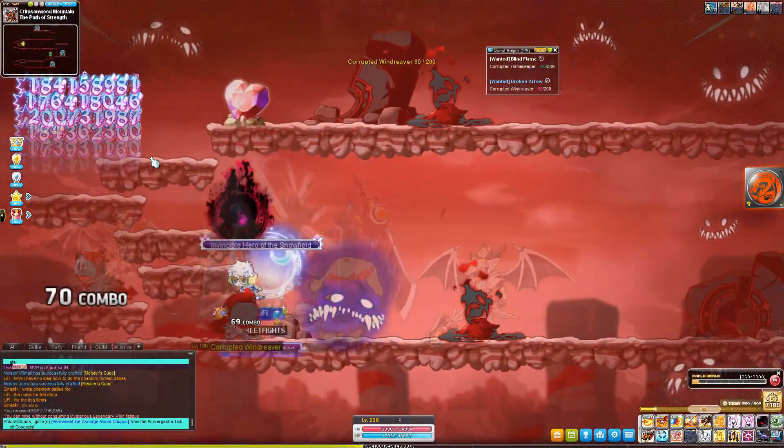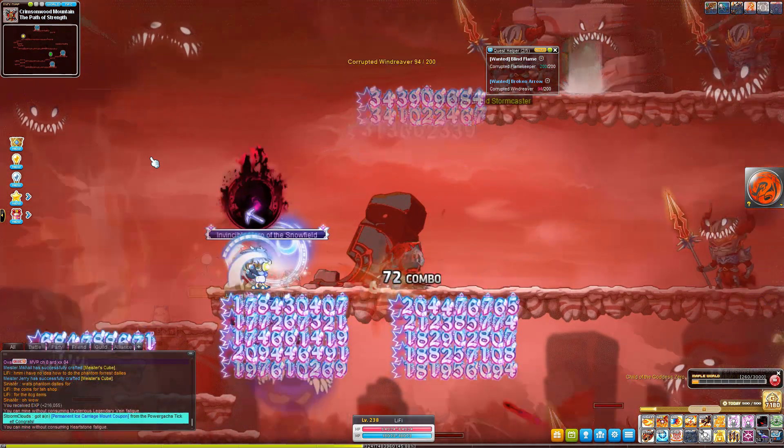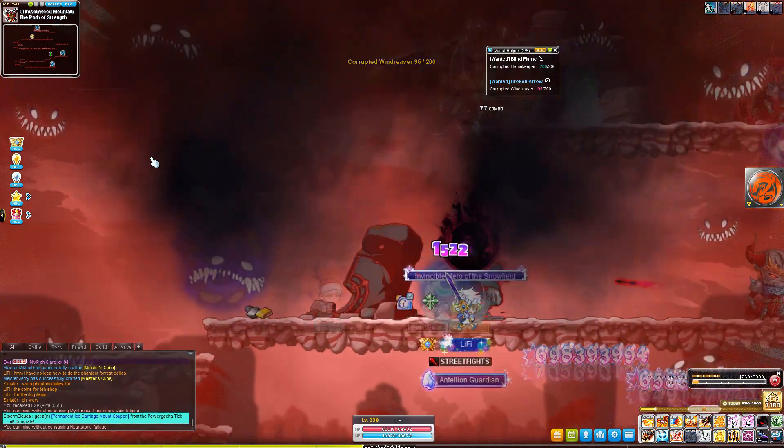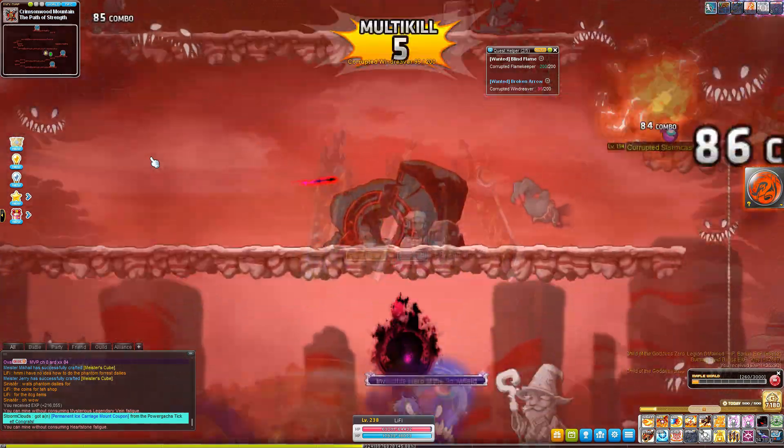After you've done the mountain's base quest, you're basically done and you can start doing the Phantom Forest dailies. The dailies are pretty self-explanatory: the wanted quest is to kill mobs, the elite haunted quest is to kill elite monsters, and the last two Phantom Forest quests are to kill elite bosses.